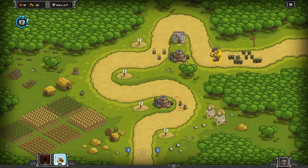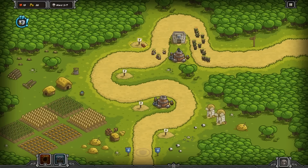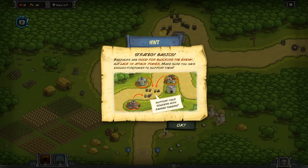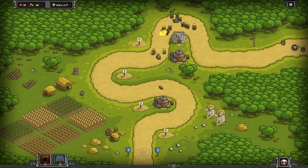I'll put some more reinforcements here to tie down the goblins and another bombard. A game tip appears: barracks are good for blocking the enemy but lack attack power - make sure you have enough firepower to support them. That's exactly the setup shown - barracks here with towers supporting. Now these villagers and barracks soldiers are tying down the orcs enough for the bombard to do serious damage, but I need another bombard tower.